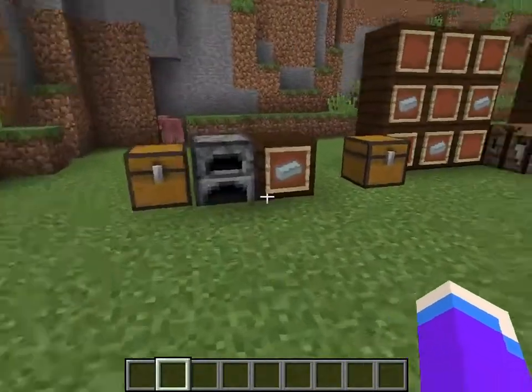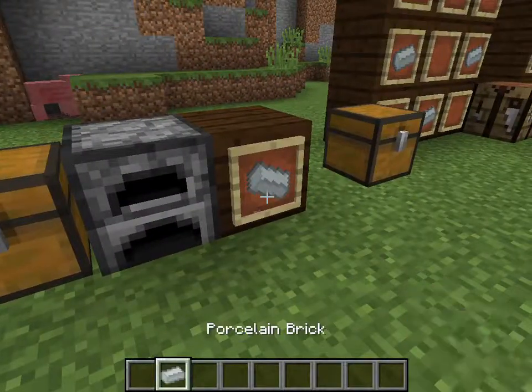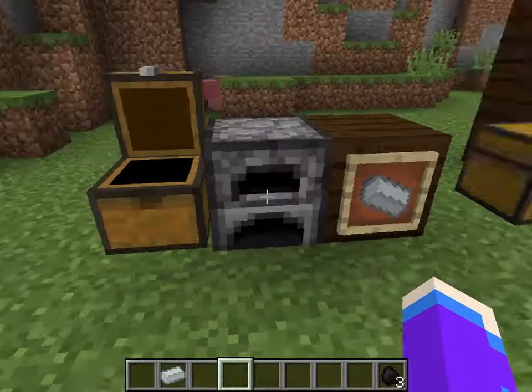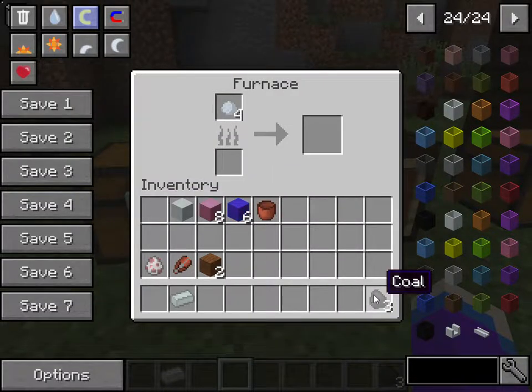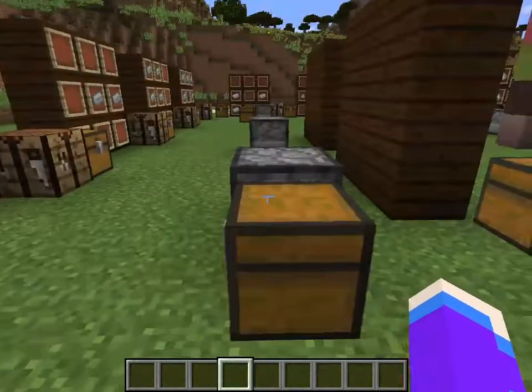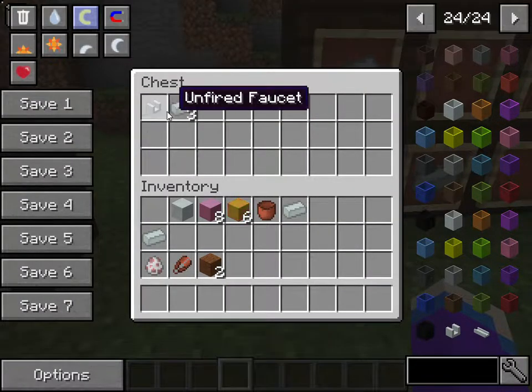Next recipe: porcelain bricks. All you need is a piece of unfired porcelain and some coal. Throw it all in the furnace and you get the porcelain bricks. As you can see here, they look very nice.